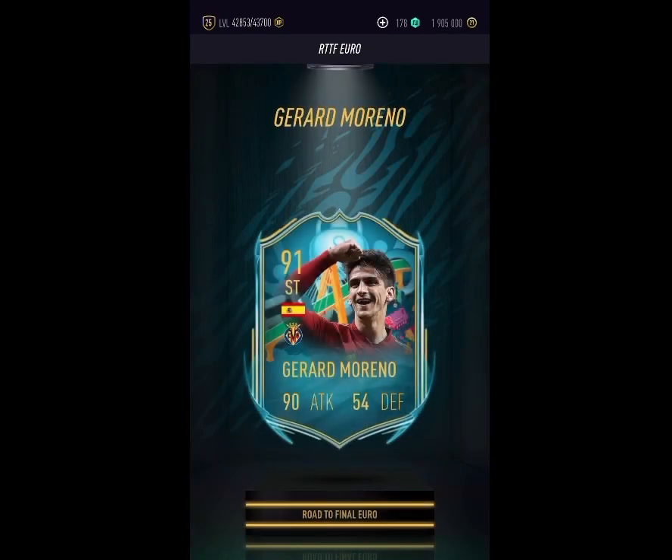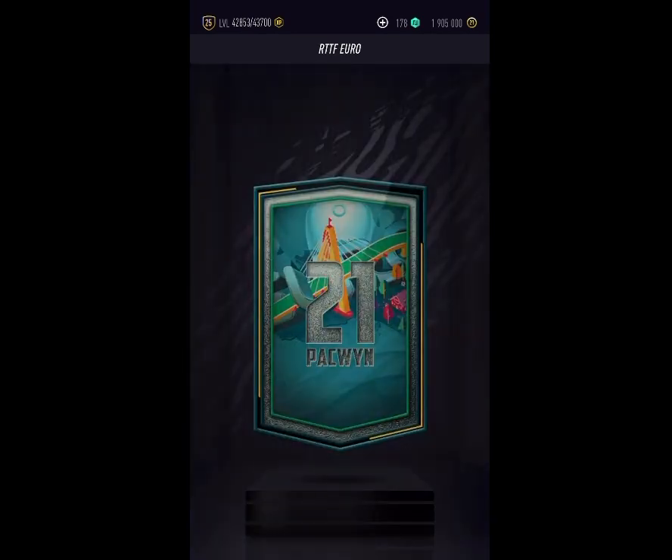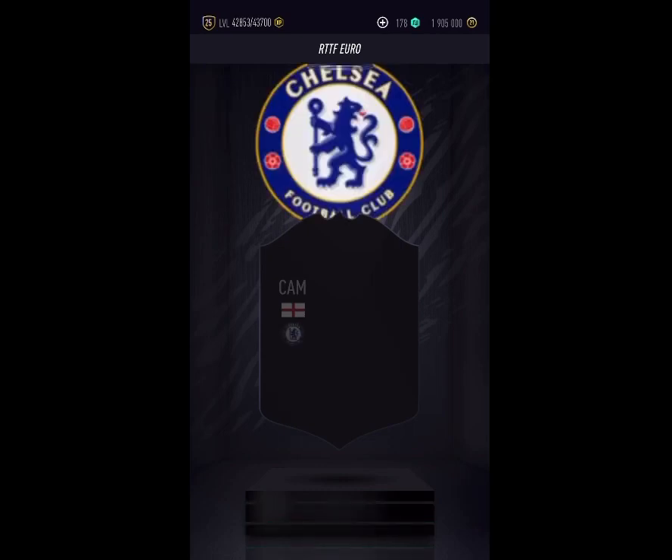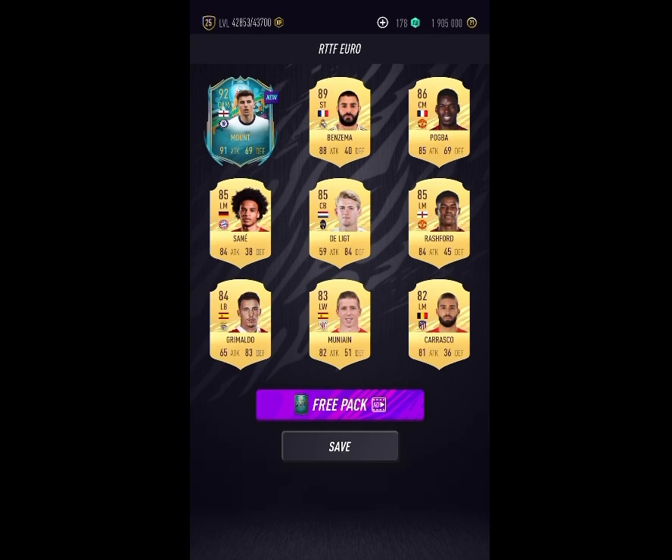Road to the Final Euro packs — come on, what can these packs give us? I was gonna say Spaniard, but yeah, we're just gonna end up with Gerard Moreno, which is not the best, but we'll take it obviously. Next up — can this be anyone decent? Cam, Mason Mount maybe? 91 or 92 rated — I think it's him. Yeah, that's not too bad, better than Gerard Moreno obviously.